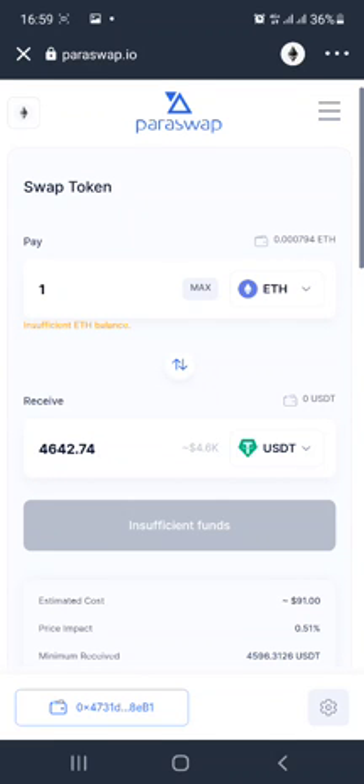Alright guys, that's it for this video. This is how to claim your PSP token, which is the ParaSwap governance token. See you guys next time — take care and bye for now.